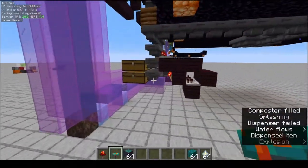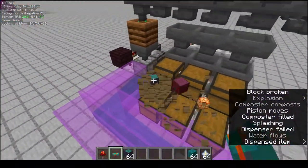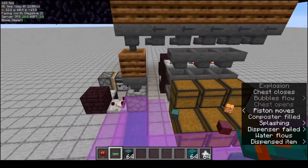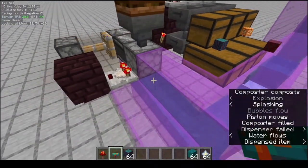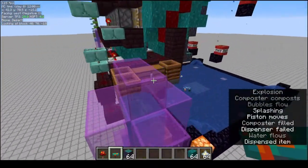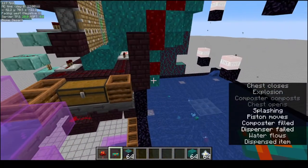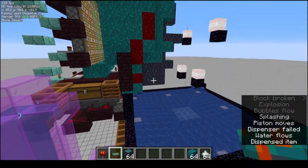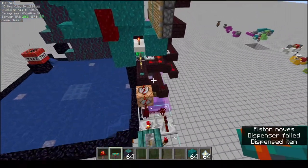Down here we have a simple item sorter that sorts out your different blocks: your shroom lights, your warped and crimson stems. The rest is placed into this composter, turned into bone meal, shot up this water elevator, and fed back up into the system where the player would normally fill it with bone meal. This is not completely self-sustaining because those warp blocks don't completely fill up the bone meal, but it does add back into itself. So that's what the farm does.